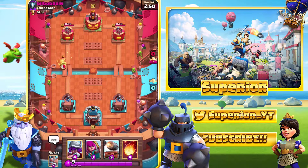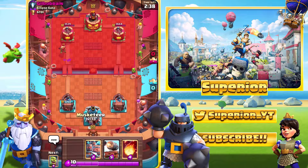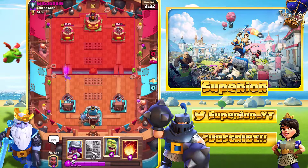We're against this individual right here — Gilbo Brian, probably pronounced the name wrong as usual. Hopefully we can win. We take the Princess out and she does actually get two shots off onto the arena tower. Looks like the guy's using some form of bait deck or something.